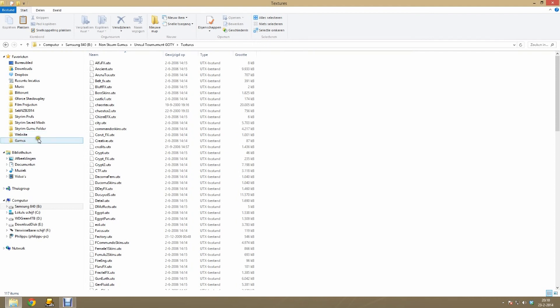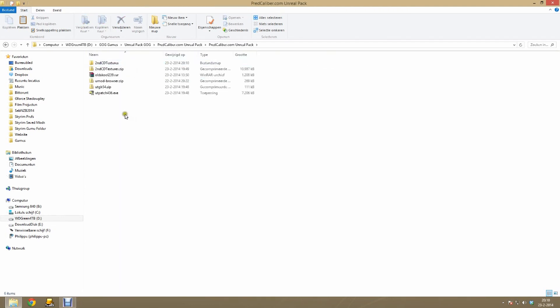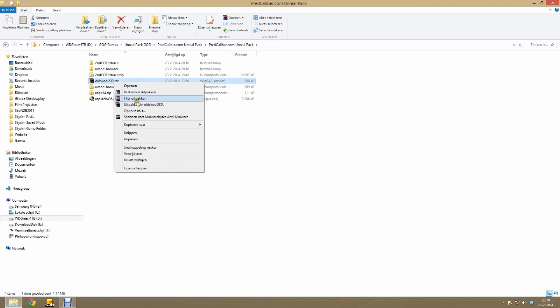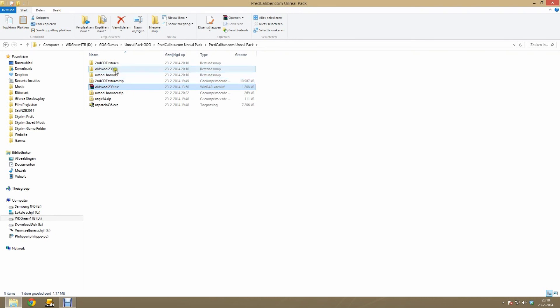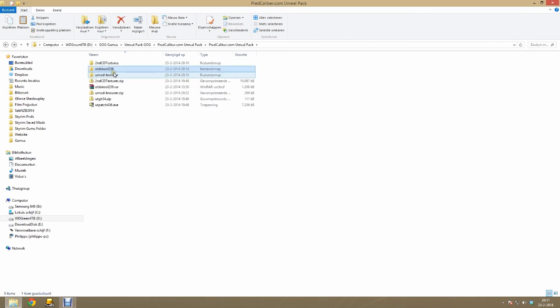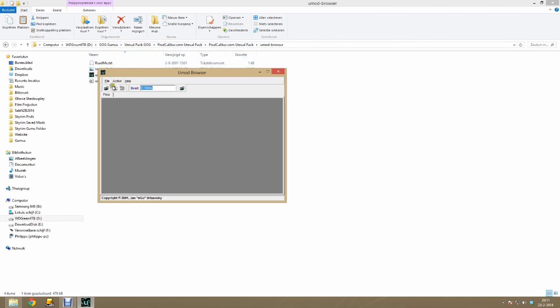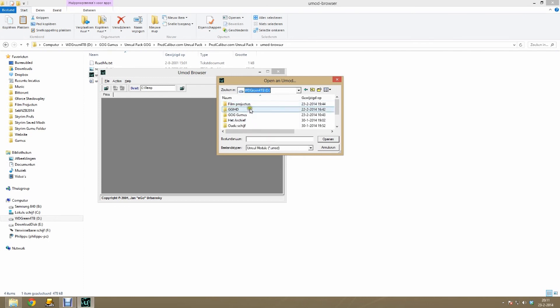Once you finish pasting the textures go back to your downloaded PretCaliber.com Unreal package. The next thing we are going to install is the UMod browser. You only have to use it if you can't install the UMod files directly. A UMod file is an Unreal Tournament mod file which normally is just a double-click installer. However a lot of times UMod files are not recognized anymore and we have to manually install the files from the UMod ourselves. To give you an example — I changed the file association to Unreal Tournament and when I try to install a UMod it does not work. So let's open up the UMod browser. Open up the exe file. Before we do this you might want to try to double-click the UMod first, because maybe UMods work for you and you can skip this step. Else open up the UMod browser.